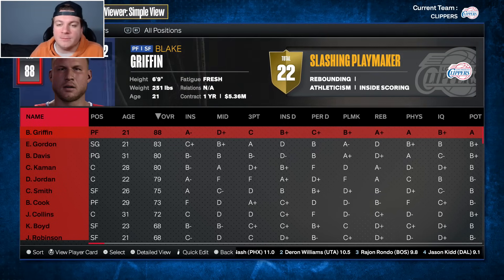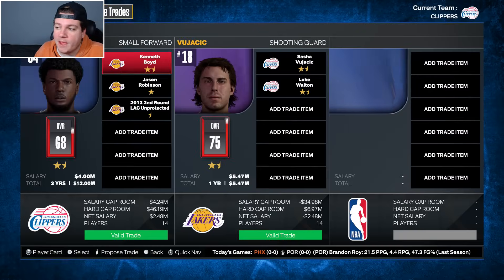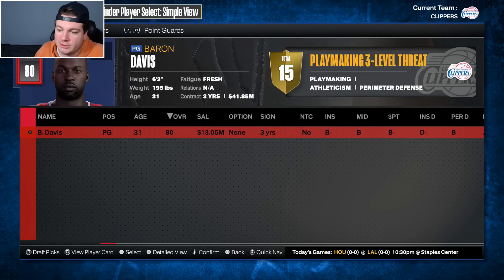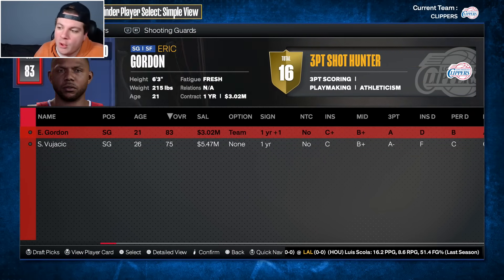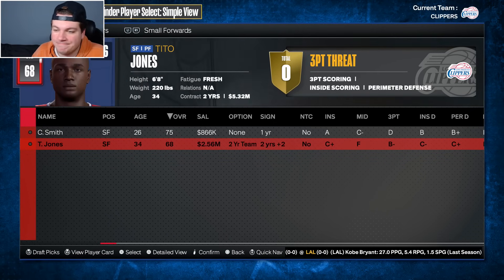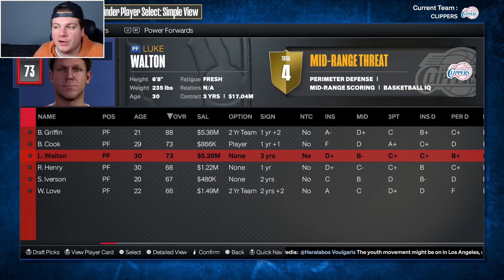Our first trade comes with the other LA team — the Lakers. Kenneth Boyd, Jason Robinson, and a 2013 second round pick are heading to LA, and Sasha Vujacic and Luke Walton are coming back here. Vujacic will be my backup shooting guard. We do have some other backcourt needs to address since Baron Davis is the only point guard on this roster. Vujacic will back up Eric Gordon for year one. I also need to figure out a backup small forward because Tito Jones is not going to work.